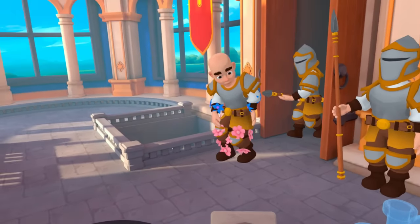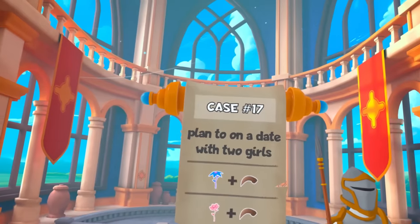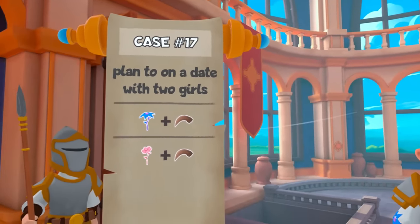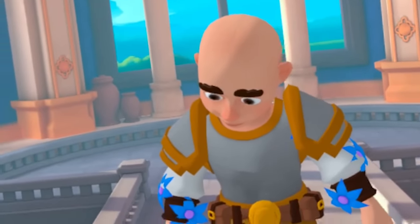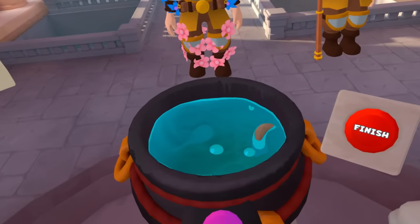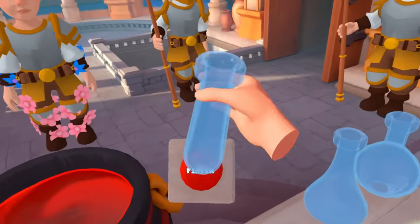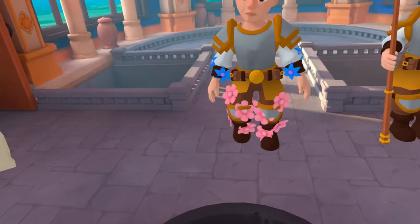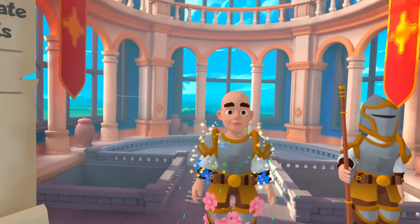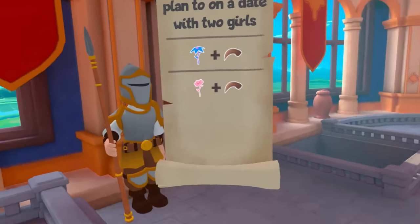So this guy's got some flowers growing on him - he's been rolling around in the meadows maybe. What's his story? He tried to go on a date with two girls. Throw the talon in there - throw a chicken wing? Useless potion. Here, drink this - it's a useless potion, it'll make you better. Yeah, you vomit that useless potion back up.